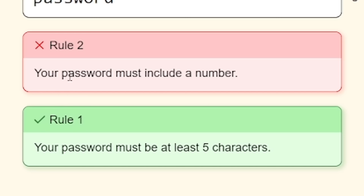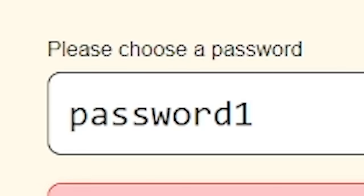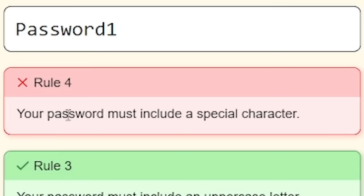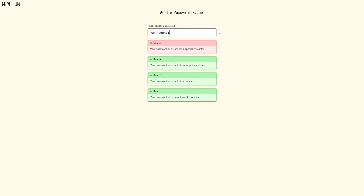I've passed rule one, but rule two - the password must include a number. So what everyone does logically, add a one at the end. It's got to have an uppercase letter, so let's make that P bigger. And then the password also needs a special character - I feel like the obvious is just an exclamation mark at the back.